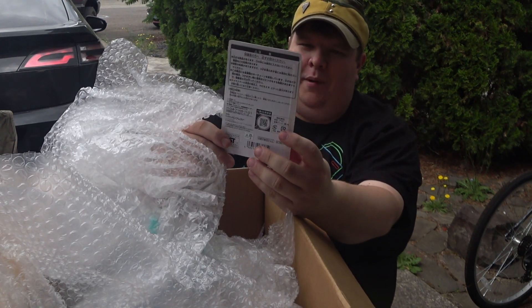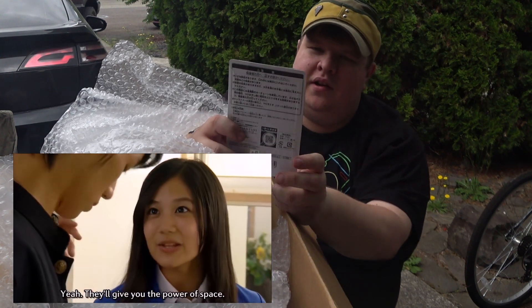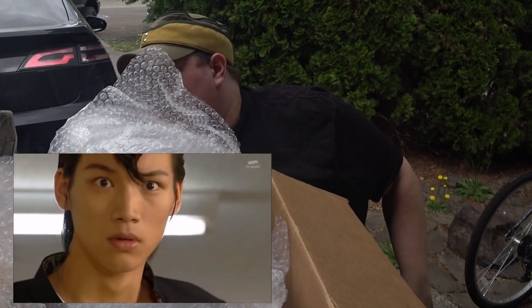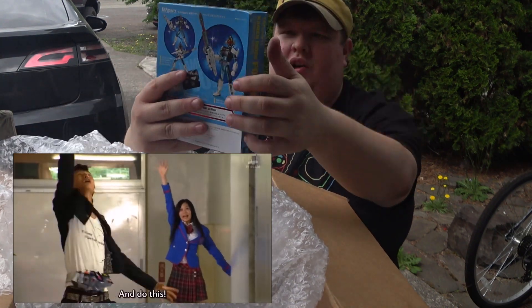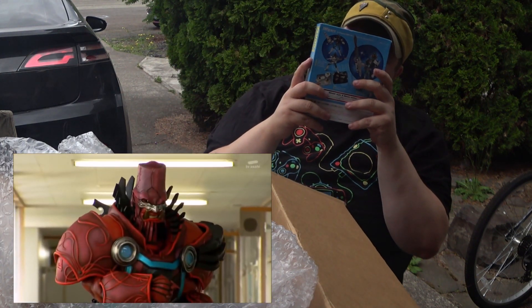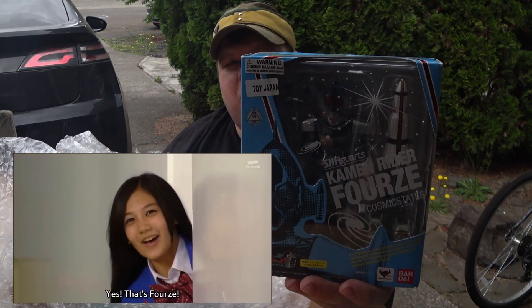These are Kamen Rider Fourze keychains - they're Fourze keychains of his little weapons. That is awesome - the fire one and the electrical sword is so cool. I don't know if I want to open that but I like keychains a lot, I guess they're phone charms. Oh my god - speaking of which, it's an SH Figuarts of Kamen Rider Fourze Cosmic States! I don't own any SH Figuarts yet. They're incredibly detailed - holy crap, how do you paint something that small? That is amazing. Fourze is one of my favorites.